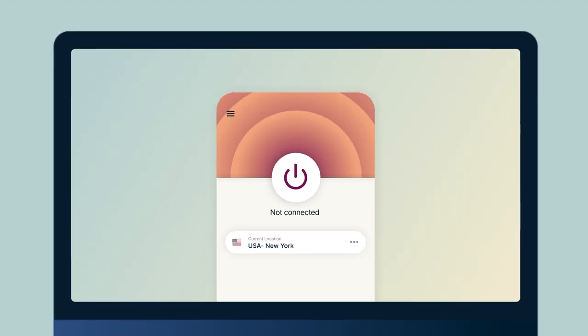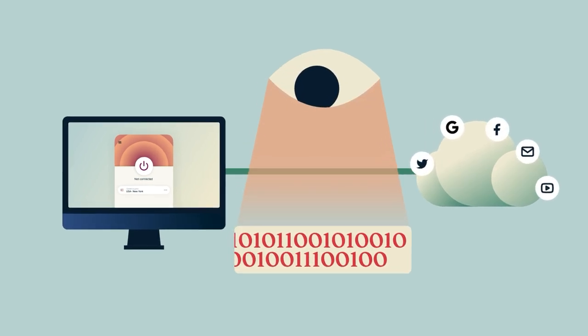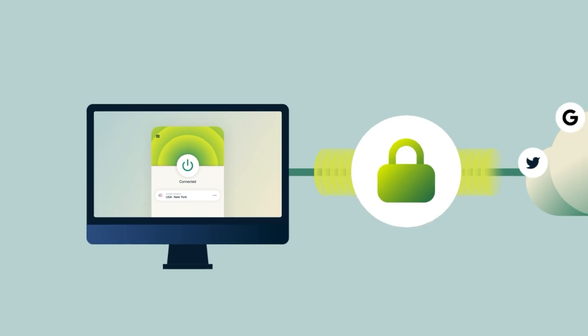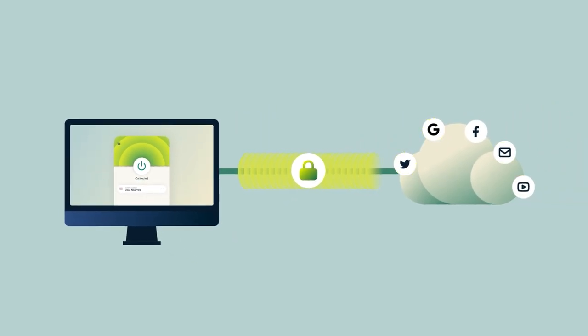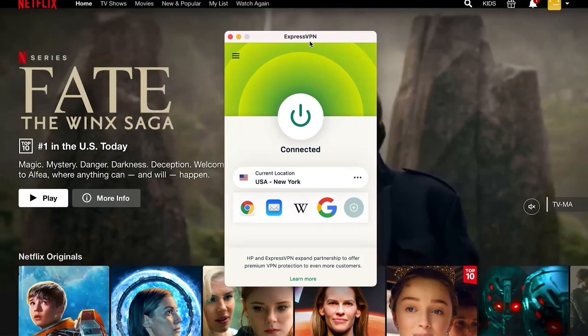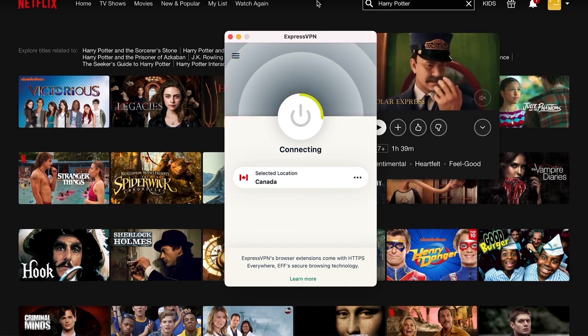In case you have no clue what a VPN is, imagine if every network you connected to could see all the information on your phone, tablet, or computer. ExpressVPN creates your own secure tunnel that's like a barrier between your device and the internet, meaning your data will be protected from hackers, your internet service provider, and even websites that sometimes sell your private information.